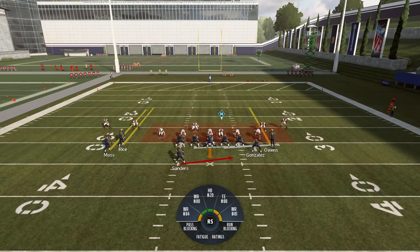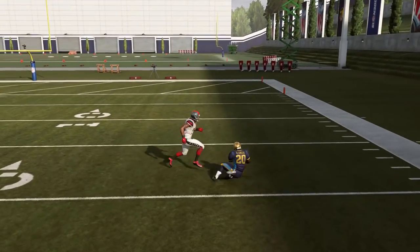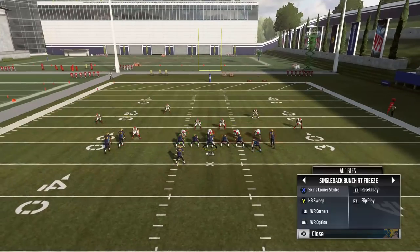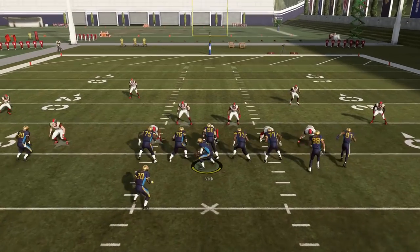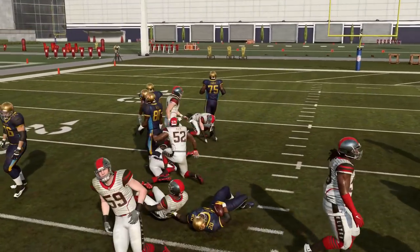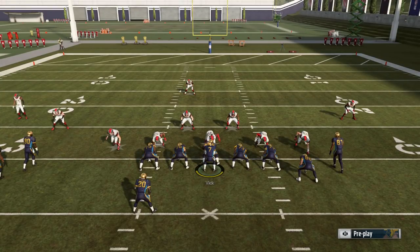If they stack the middle like you see right here, then you can go ahead and audible to the sweep and try to get the edge, try and get to the outside. Obviously I have Barry Sanders — he's better than most at that. But the concept remains: you have a super tough one-two punch in the middle of the field. You can see how quick that handoff is. This formation would be so good — I guarantee it would probably be the most popular formation in the game if it weren't only in this hidden playbook.